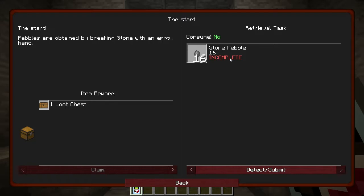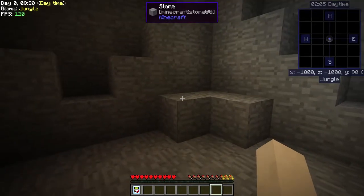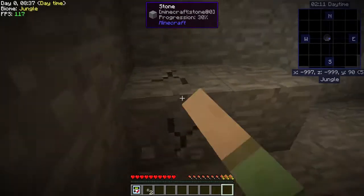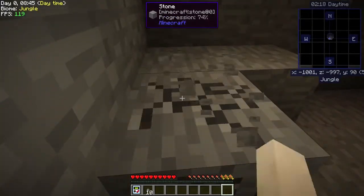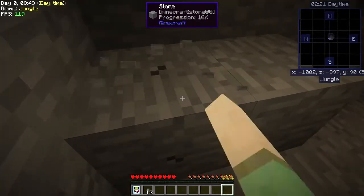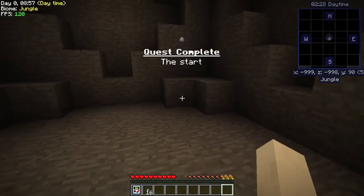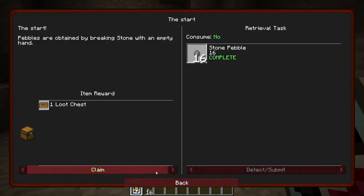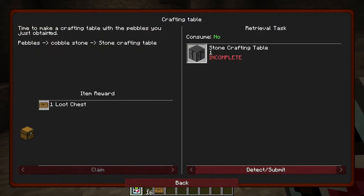If we get 16 stone we'll get a fabulous loot chest, which will be awesome. So let's go ahead and get to cracking all these little guys. Oh wow, we're almost there already. There we go, awesome - and it updated for us automatically so we can just go ahead and claim it. Yay!